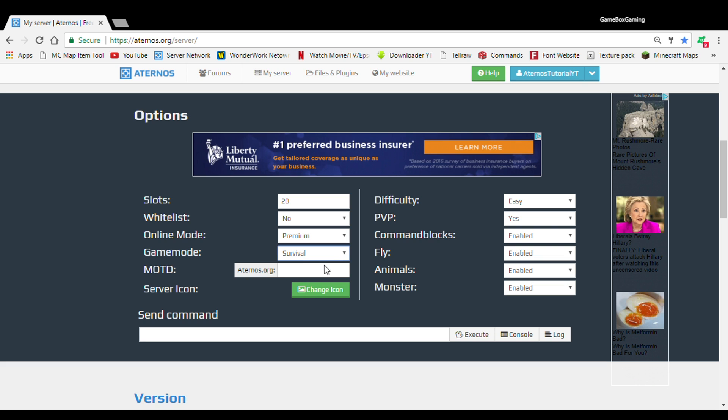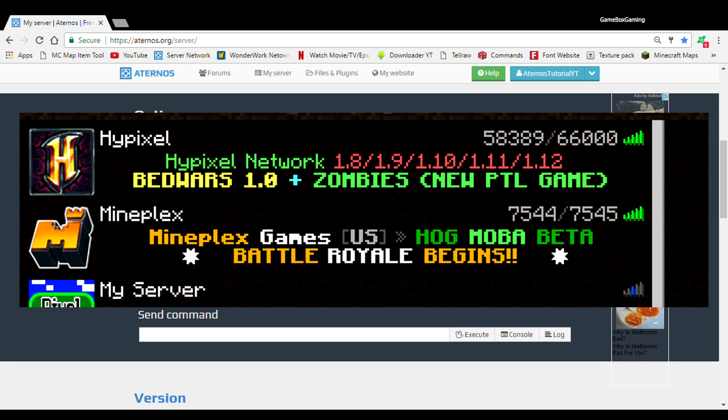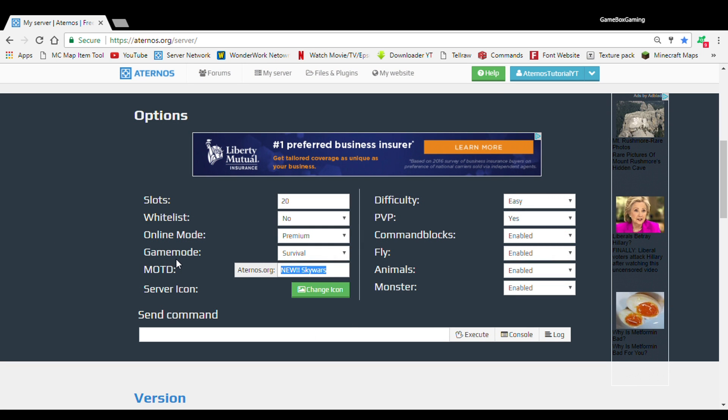If you're doing a survival server, you could just pick whatever. But I suggest survival or adventure if you're doing a minigame server — which is gonna be really cool. Also there's a MOTD, or message of the day. So let's say you have a brand new minigame — you could put something like 'New Sky Wars.' What the MOTD is, is the title of what's going on in the server, like if it's open or something. You can customize it however you want.